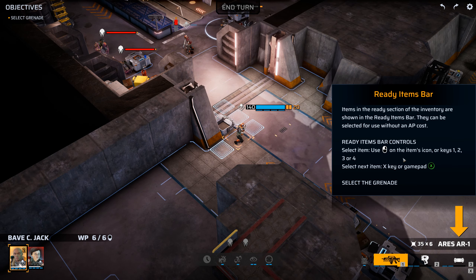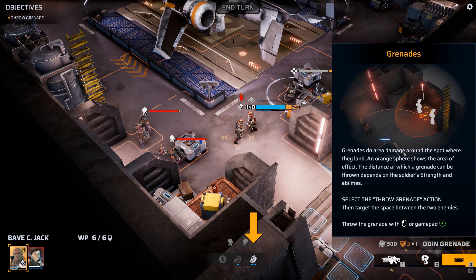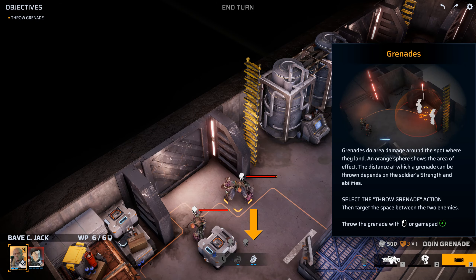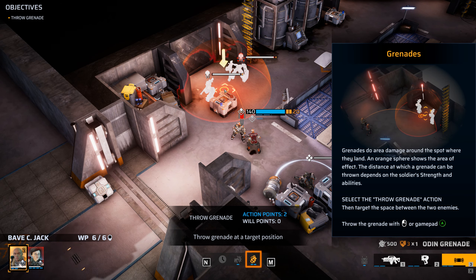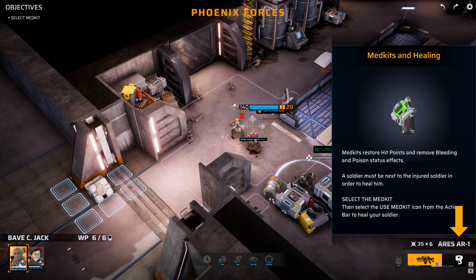Items in the ready section of inventory are shown in the ready bar right here. They'll be selected for use without an AP cost. Want me to throw it there? Move to that location. Grenades do area damage around the spot where they land — the orange sphere shows the area of effect. Distance a grenade can be thrown depends on the soldier's strength and abilities. Select throw grenade and target the space between the two enemies. Here goes — nice!